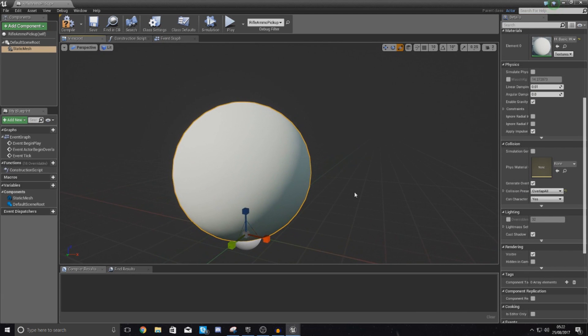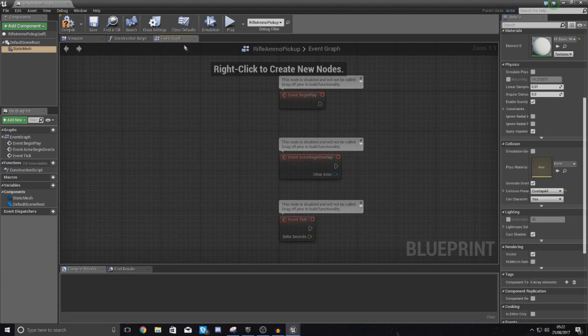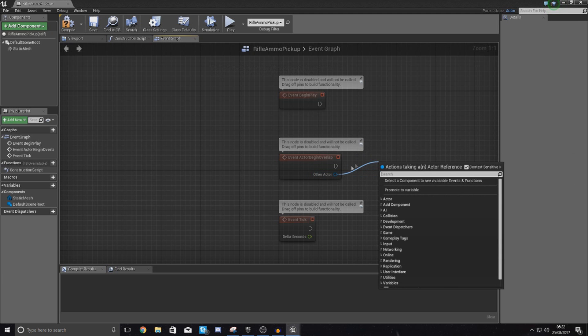What that's going to allow you to do is essentially overlap with this actor, and by overlapping it's also going to generate a collision event that we can use to fire off our code. So let's go to the Event Graph and use the Event Begin Overlap node, which fires when the player or another actor collides with this object.